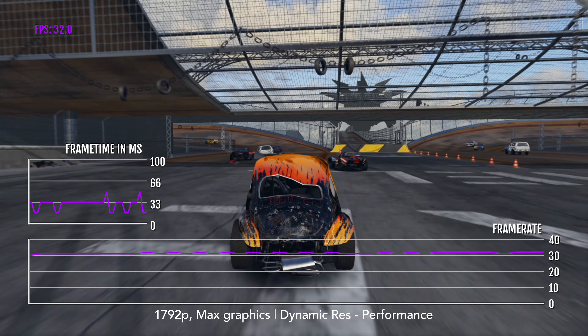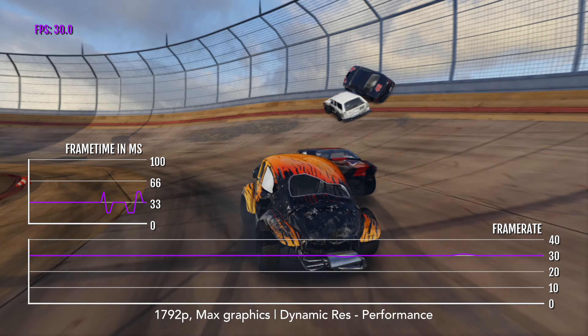This is where dynamic resolution comes into play. Dynamic resolution will automatically scale down the internal resolution when it cannot reach the set FPS limit. 60fps isn't possible at max settings, but 30fps is. With dynamic resolution set to performance — additional scaling between 50 and 80% — you'll hit 30fps more frequently, though you'll still experience some dips into the low 20s during big crashes. If you want a locked 30fps, play at high screen scaling (1080p) with mostly high settings for everything else. The game still looks great and 30fps is totally playable, especially if you've played this on PS4 or Xbox One.